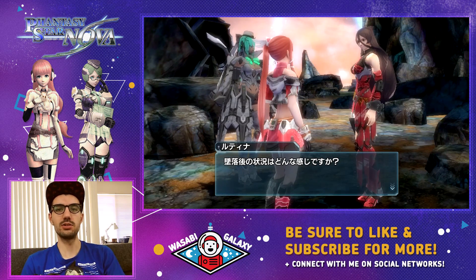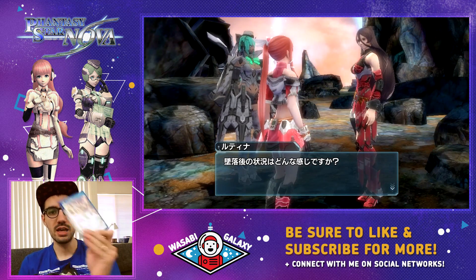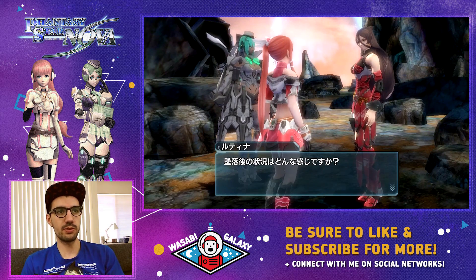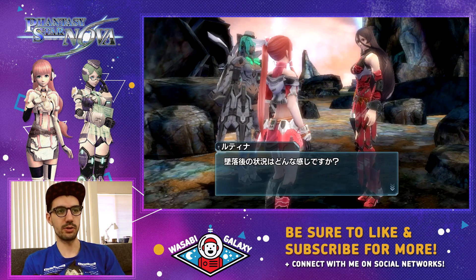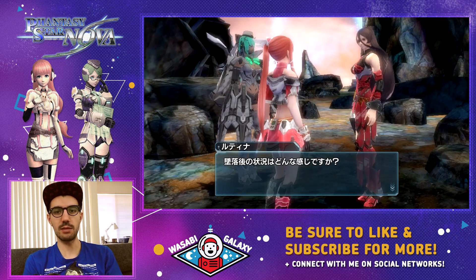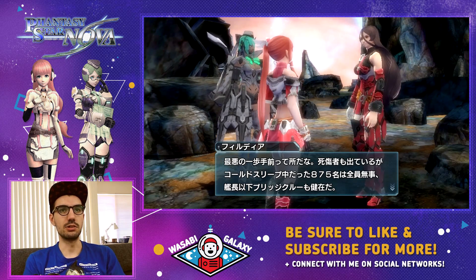Hey everyone and welcome back to Wasabi Galaxy, a show where we chat about Japan culture and Japan games. In today's episode we are continuing with Phantasy Star Nova for the PlayStation Vita. Where we left off, we basically did all our customization to our character and the basic training. We're gonna continue the storyline where we saw our spaceship crash land and the commander is starting to chat with us to come up with a plan to get off of this rock. Let's continue on, shall we?